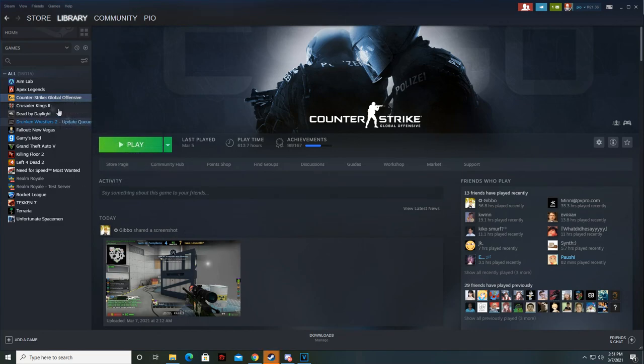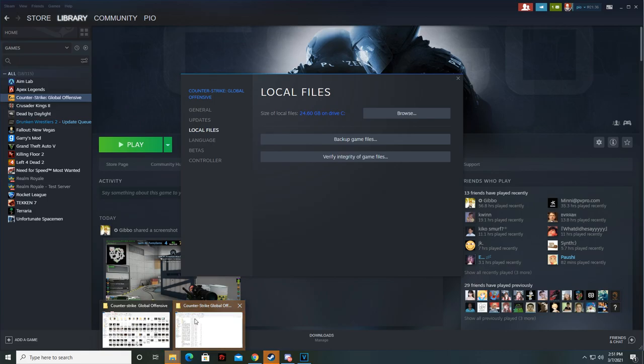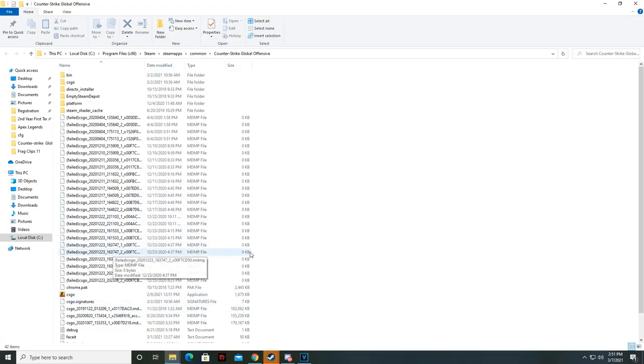Right-click CSGO from your Steam library. Click Properties, select Local Files, and click Browse. This will then open the file folder — you select the CSGO folder, and after that you look for the CFG folder.